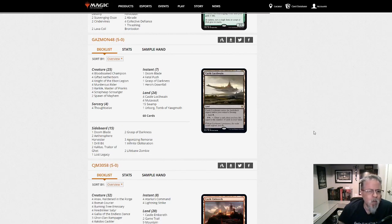Ghazmon48 with Monoblack Aggro — pretty straightforward. A Drillbit in the side, that's kind of nice. Kalidus in the side. Monoblack Aggro — always around, good deck in the format.